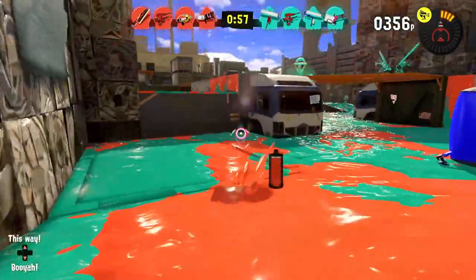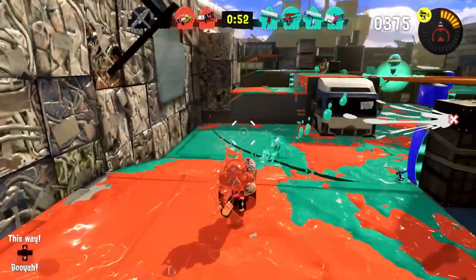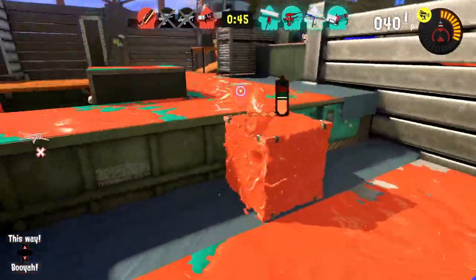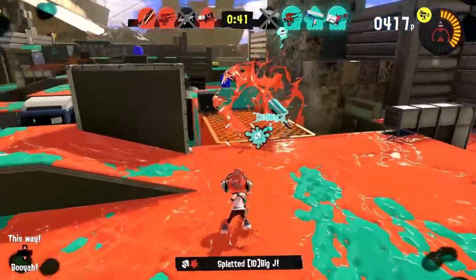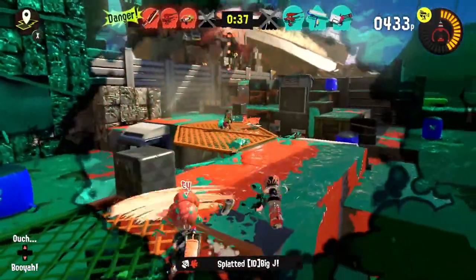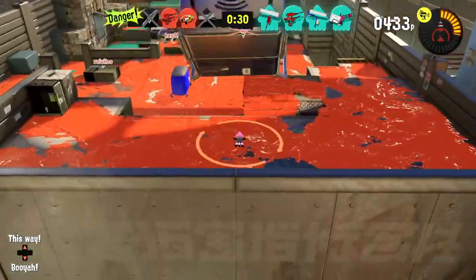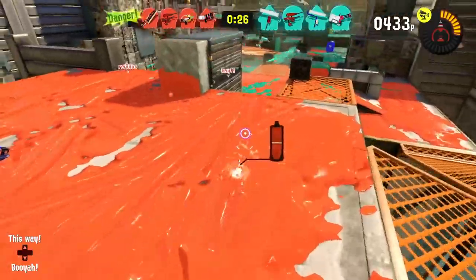That Autobomb goes out pretty far. Ink management is the number one thing for this weapon. I can see some players over there but I can't quite reach them — going uphill with it also isn't great. I tossed it over and hoped for the best. Some people got splatted — I didn't hit any direct shots, but the explosion did enough damage. Any big stretch of land can be a huge risk.